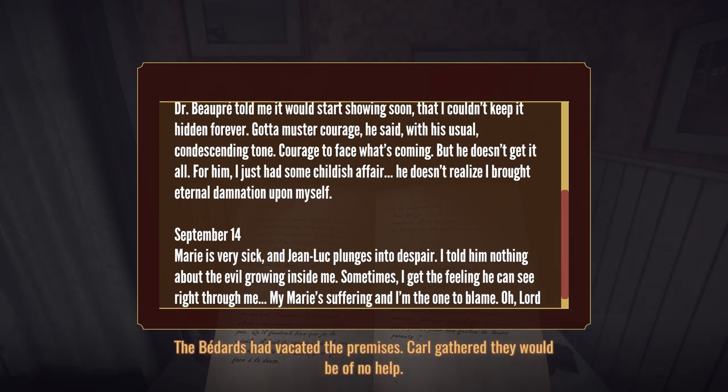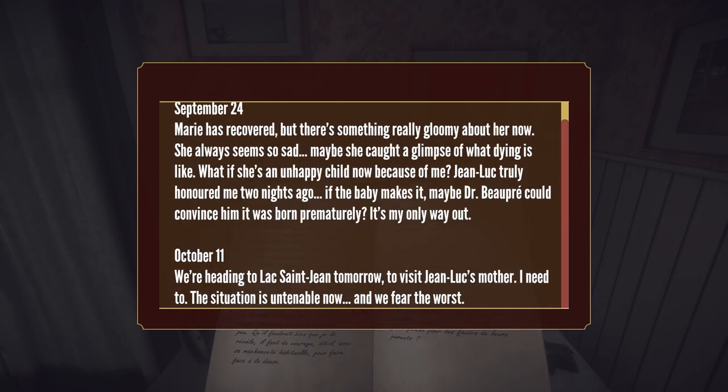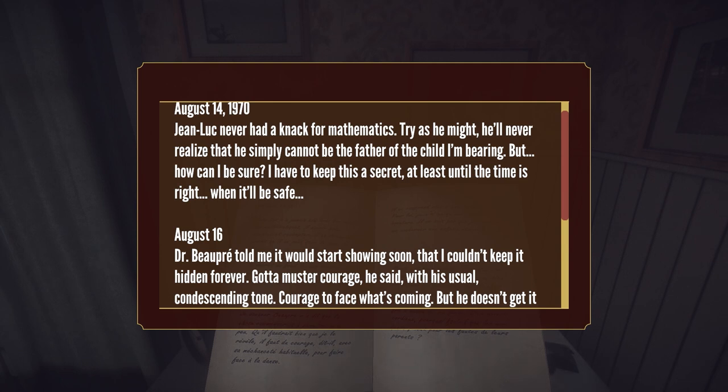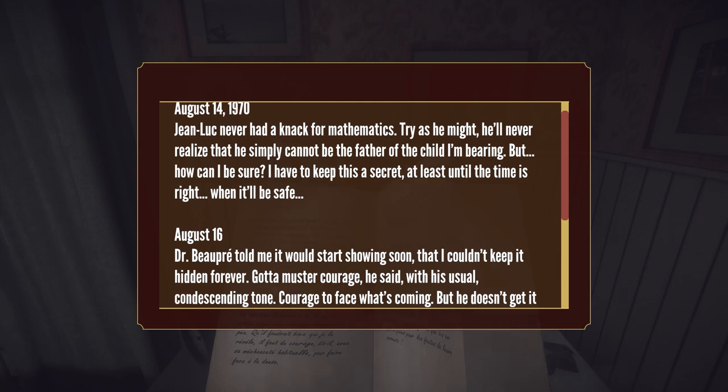'The Bedards had vacated the premises. Carl gathered they would be of no help.' Dr. Bupre told me it would start showing soon, that I couldn't keep it hidden forever. Gotta muster courage to face what's coming. But he doesn't get it at all — for him I just had some childish affair. He doesn't realize I brought eternal damnation upon myself. September 14th: Marie is very sick and Jean-Luc plunges into despair. I told him nothing about the evil growing inside me.' The movement controls to turn pages are a little weird. It looks like they're giving birth to some sort of devil baby or something. Did the person who lived here have an affair with the beast — the creature?